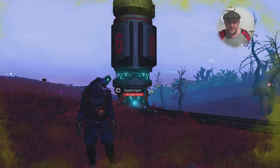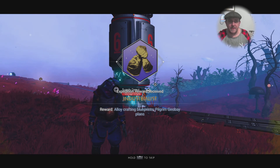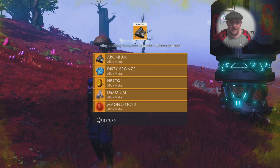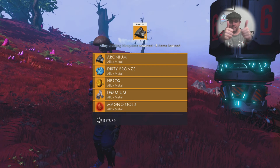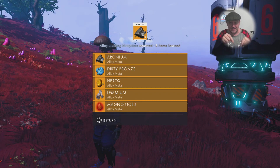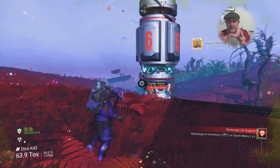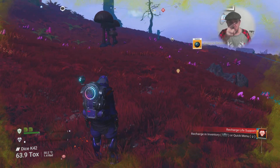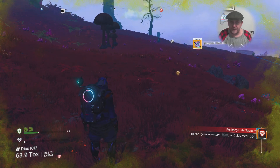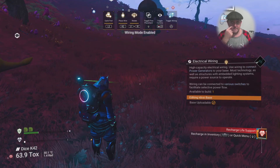Now watch what pops up on screen after I claim this badge - boom - it says alloy crafting blueprints! It doesn't tell you what the alloys are, but there's herox right there - we've got it! That's how you get it: after you set up all the auto harvesting and claim the badge. The only trouble is to get the auto harvesting blueprints you've got to scan eight rocks, which is practically impossible.